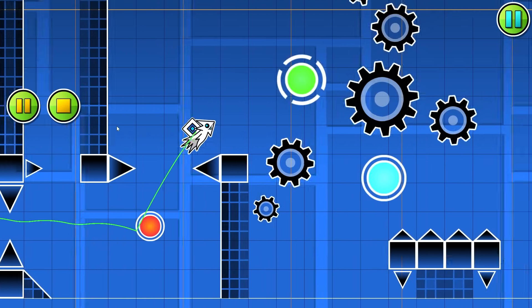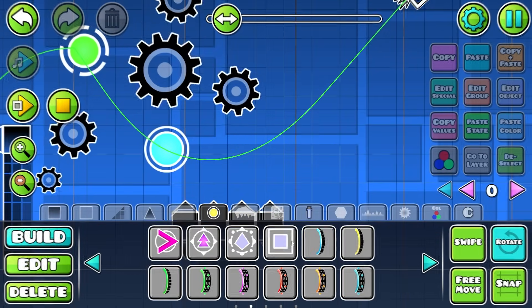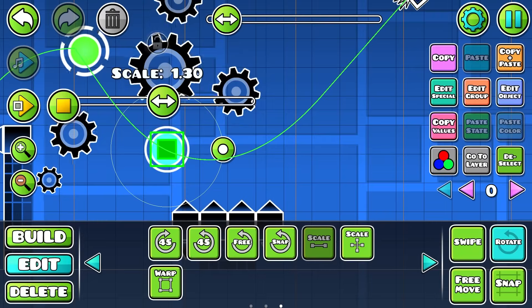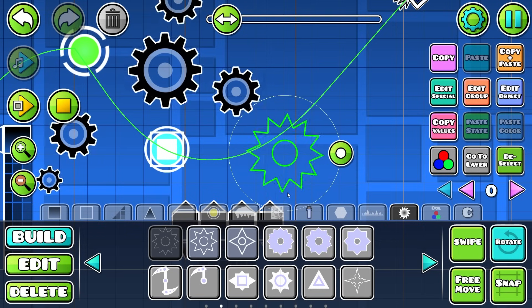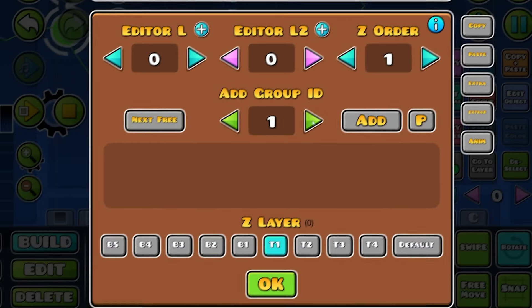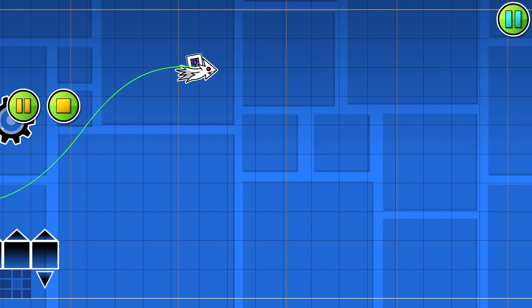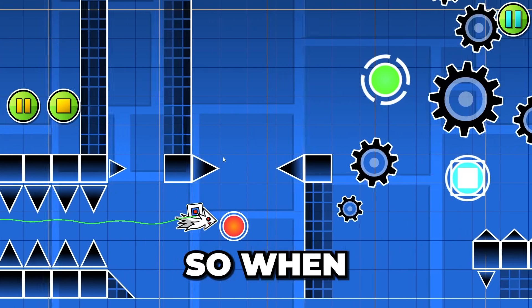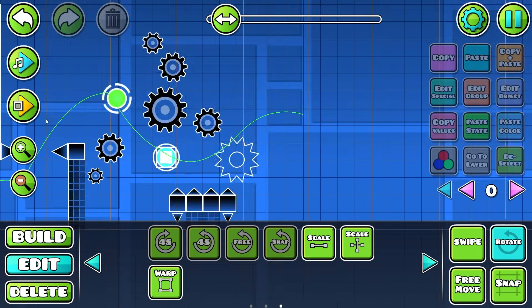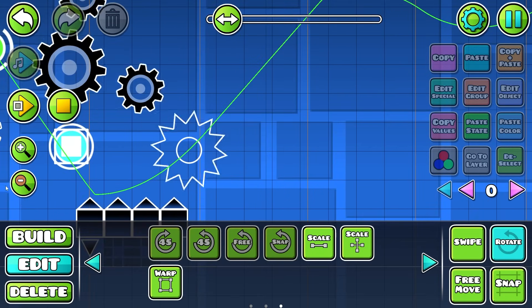Can you just not hit the blue orb right here? I'm going to teach you something nice. You see this white square thingy — you're going to want to place this right on top of your blue pad and set this to one. Then you can choose any saw you want; I'm just going to go with an invisible one. Place it wherever you want, set it to group one. Now you have to hit that blue orb. I keep mixing up pads and orbs. So when you hit that blue orb, it will make the saw disappear. But if you don't hit the blue orb, it won't disappear. So guys, when you're playing this level, hit the blue orb.